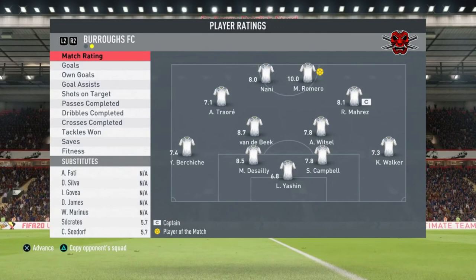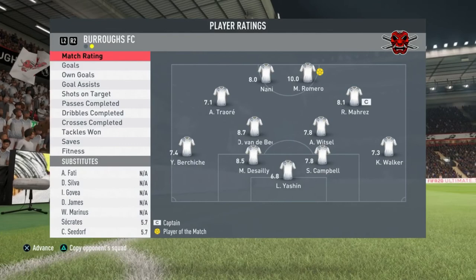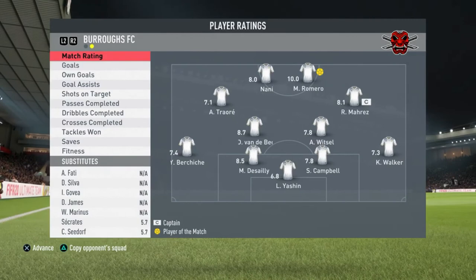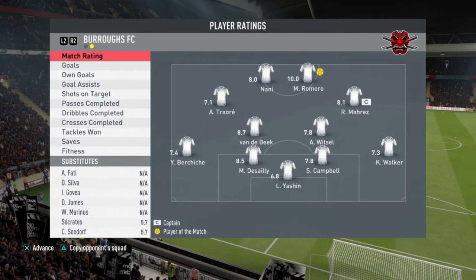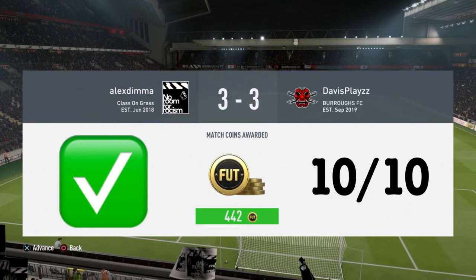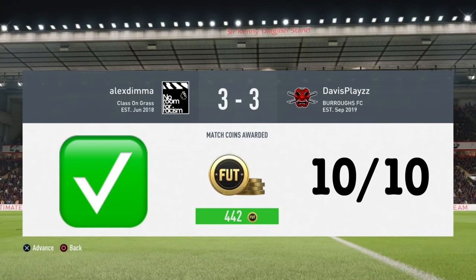Recommended chem style is a Sniper, but if you want a pace boost and you're not worried about the extra finishing and long shots boost, go with an Engine for 97-98 pace. My definite recommendation though is Sniper. One game played, three goals — absolutely phenomenal. I'm giving this card a massive tick overall — a 10 out of 10. I don't do this often, but when a card scores a hat-trick on debut and I can't find a single con, you know you're in for a treat. 100% worth it.